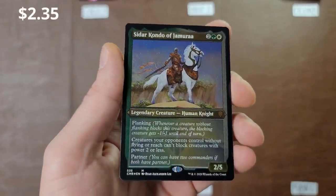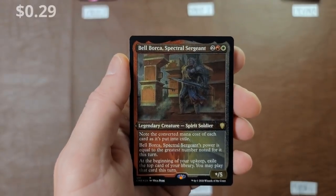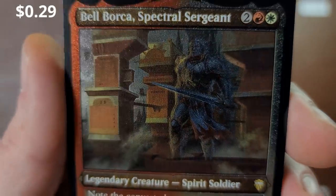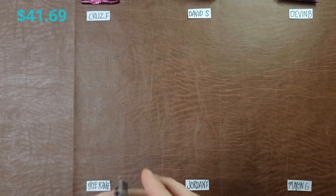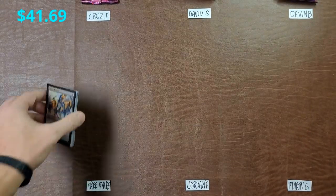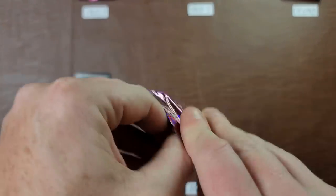Sadar Kondo of Jemora — he has no chance of getting much value but he's here in his etched form. Bell Borca Spectral — you kind of look like a spectral a little bit, fair enough. Tokens are not factored into this one whatsoever. Next we have David — David and Goliath!